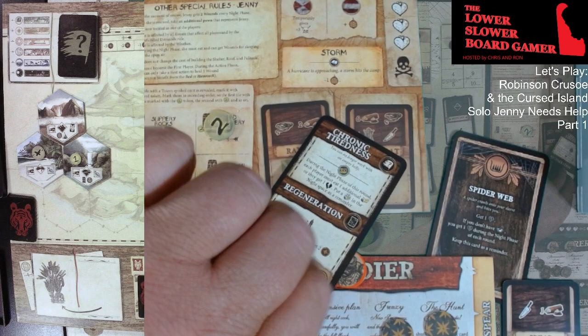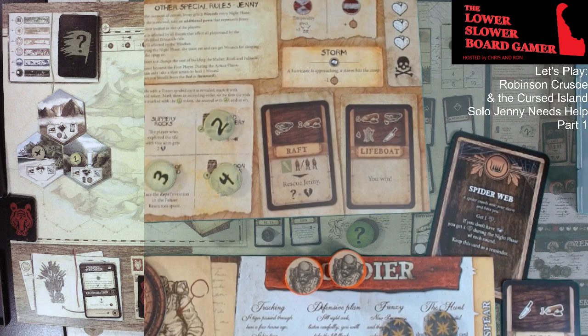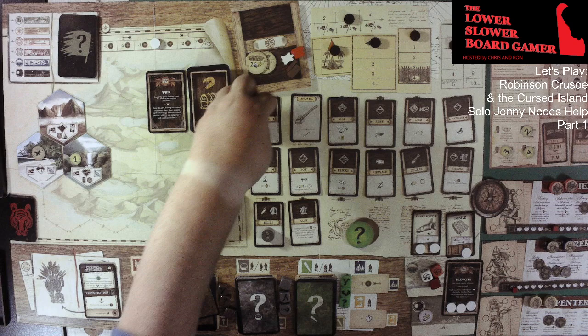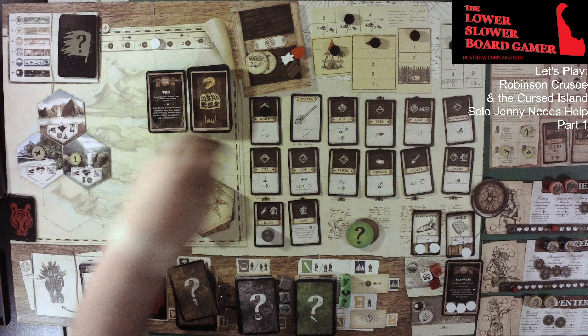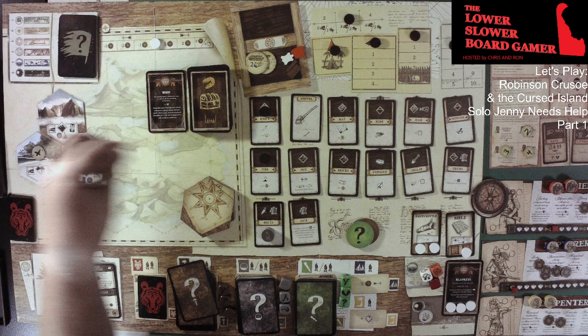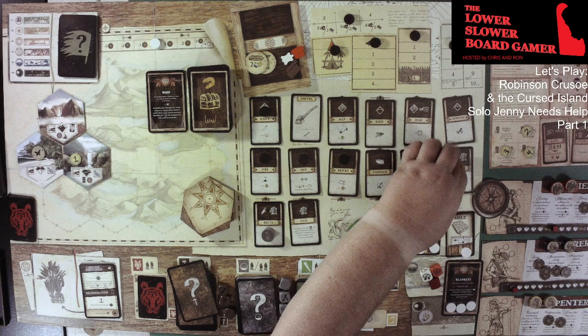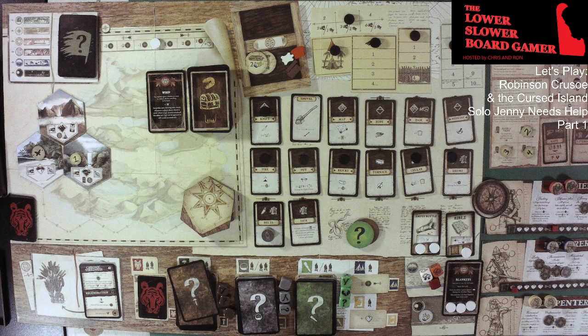Almost forgot — we have the mountains so we can build the knife. And the fire. And we have the shovel, so we can build the cellar. And we have the rolling hills, so we can make the pot. We can make bricks. And the drums is morale — oh sweet, we're going to build that right now. We're going to build the drums and get that morale right up. Then we go to morale. The new lead player is the Explorer. We have zero on the track, but that's fine.